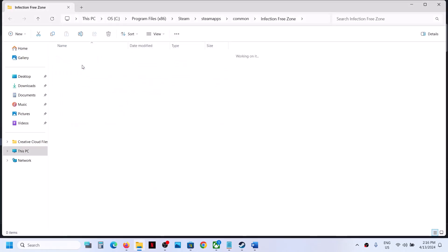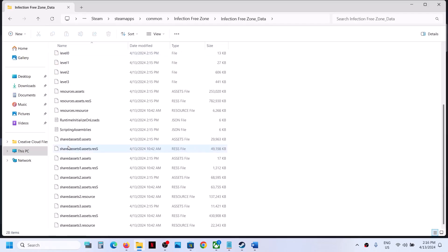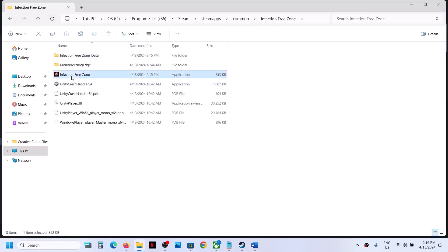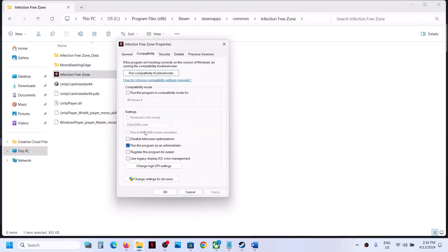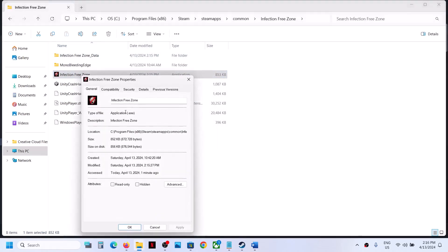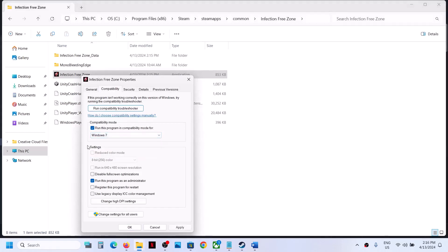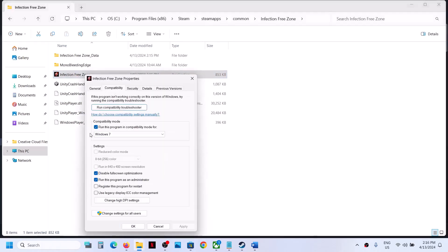If it's still not working, right click on the game exe file, select Properties, and this time select Windows 8 compatibility mode, then click Apply and OK. Double click to launch the game. If that does not work, select Windows 7 and put a check on the box which says Disable full screen optimization, then Apply, OK, and double click to launch. If still not working, uncheck all these boxes and follow the next step.